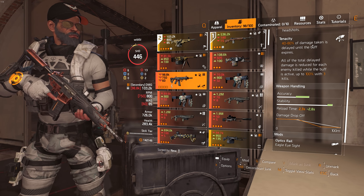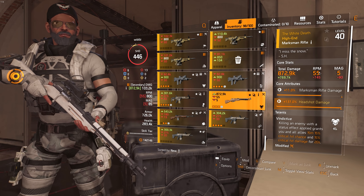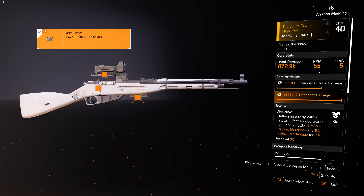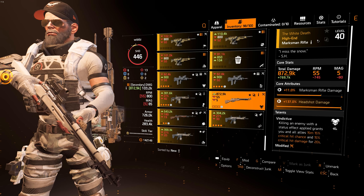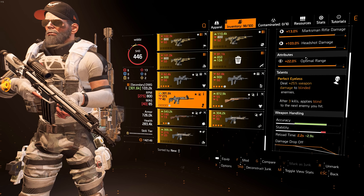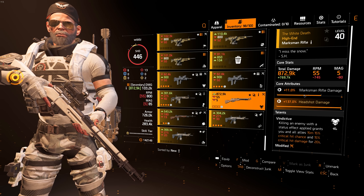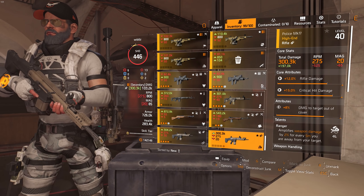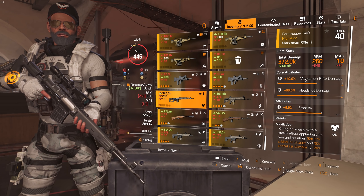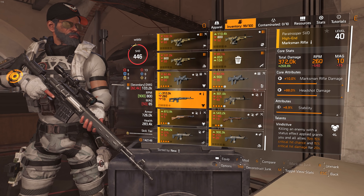For Sniper Rifles, the best one on paper is the Hunting M44 with the highest base damage — the Classic M44 is pretty close to it, and the Hunting also has a barrel which the Classic doesn't. The named White Death is really good because it gets higher headshot damage: 137 instead of the normal 112 or so. So White Death is the best bolt action. The SVD is also really really good — probably a lot of people use this one instead. Basically, if you want bolt action go Classic M44, otherwise go SVD.